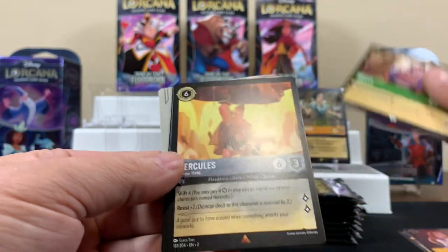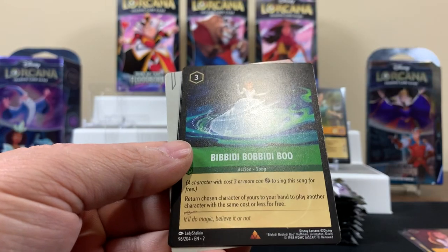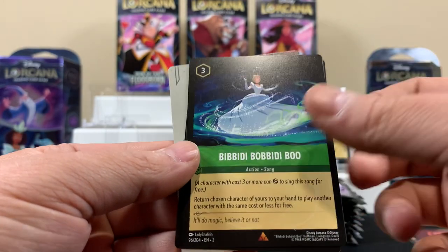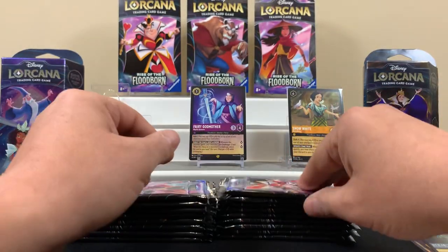Belle — I don't think I've seen a Mouse Armor. Rare. Rare. I think that's a good one though — Bibbidi Bobbidi Boo — and Benja is the foil.